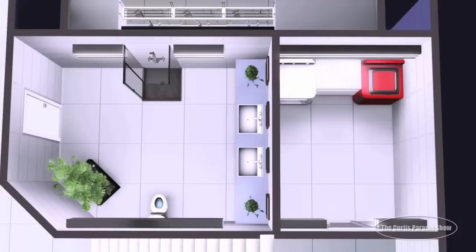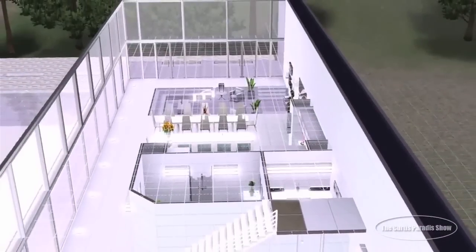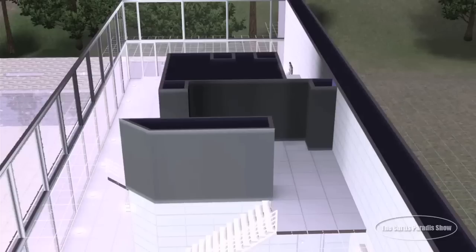Here's the bathroom — the main floor bathroom — and on the other side right beside it is the laundry room. Of course, if I'm using this house — and I do plan on using it because I really like it — I'll be removing the laundry room because I absolutely hate laundry. But for people who do use it, I always include it in my houses.